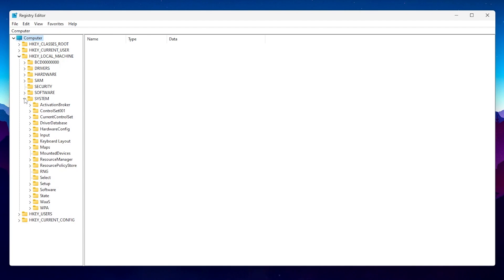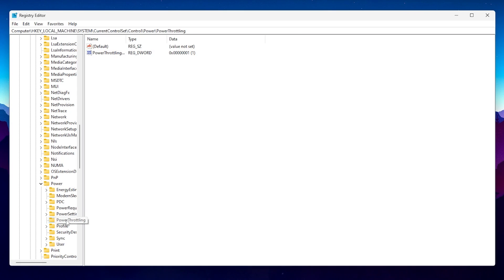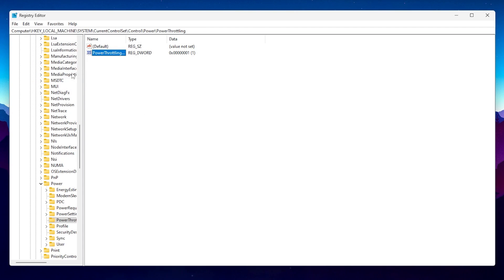Next, we are going to disable power throttling on Windows, which will stop your PC from throttling gaming apps and trigger high performance. Open HKEY_LOCAL_MACHINE > System > CurrentControlSet > Control > Power > PowerThrottling. Find the PowerThrottling value, right-click and select Modify. Set the base to Hexadecimal and type '1' in the value data field to enable the setting. Click OK and save.